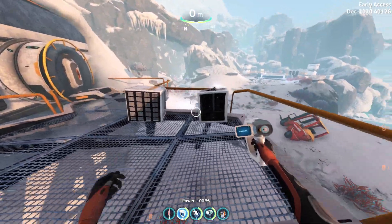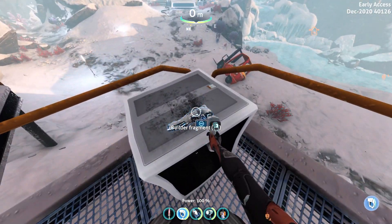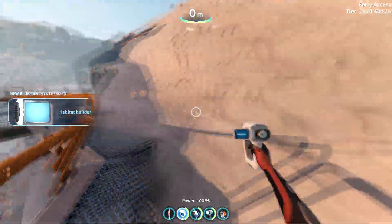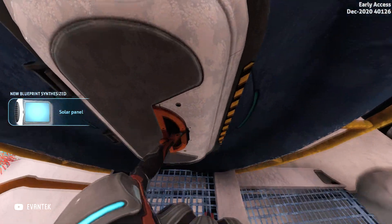We are at Outpost Zero, so let's go ahead and climb the stairs — on top of them you will find the habitat builder tool. Now that we have the habitat builder, we will go right ahead and enter.